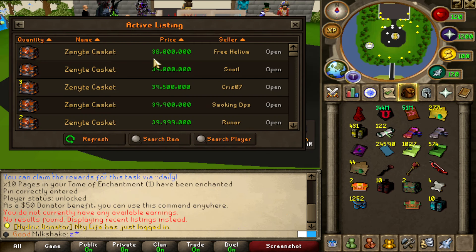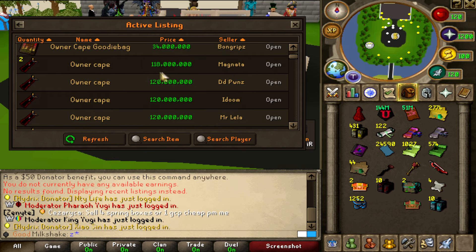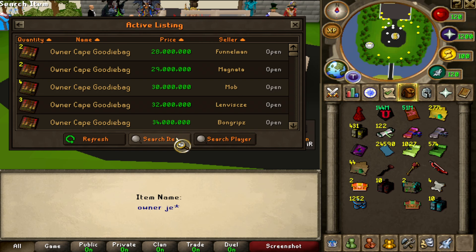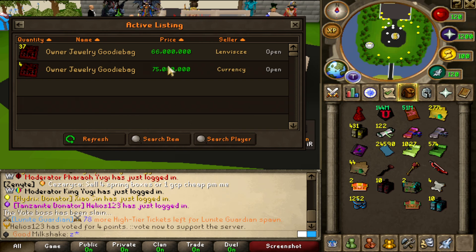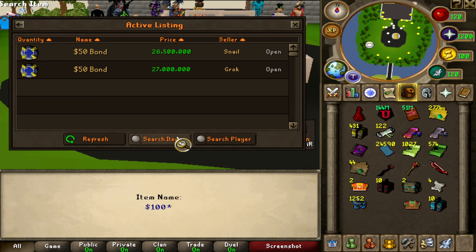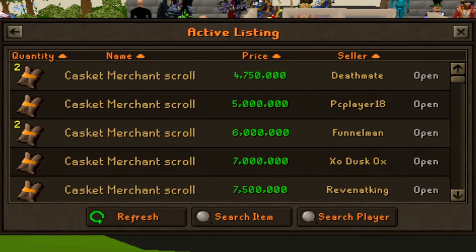Let's have a look at some of the prices. The cheapest Zenith casket is worth 38 mil, and in the donator store it's worth $75. So 38 mil in upgrade tokens — not too bad. Owner attachment is 270 mil upgrade tokens. The owner cape is 118 mil. Owner cape goodie bags are 28 mil. Owner jewelry goodie bags — cheapest is 66 mil. Diamond caskets around 10 mil. A 50 bond is worth 26 mil, and the 100 bond is around 53 mil. The casket merchant scroll is very cheap, so obviously I don't want that one.